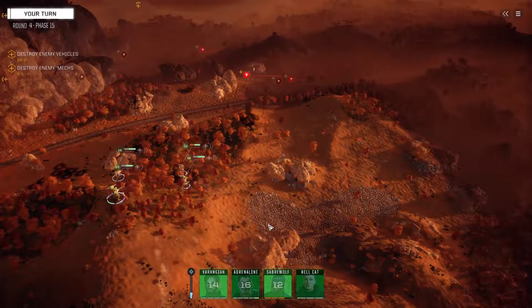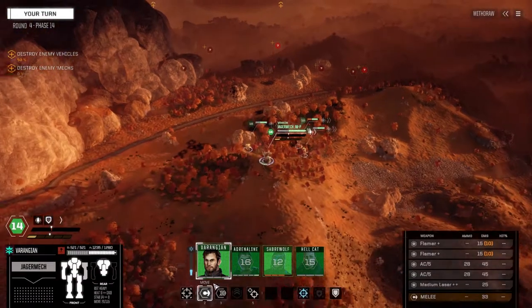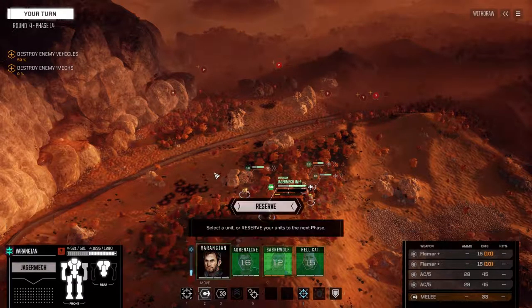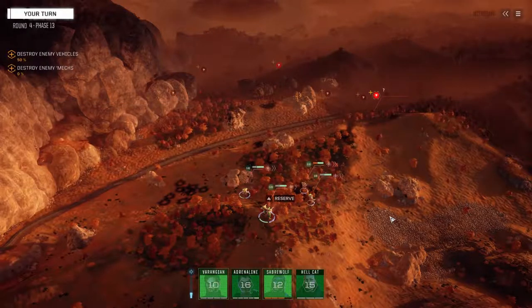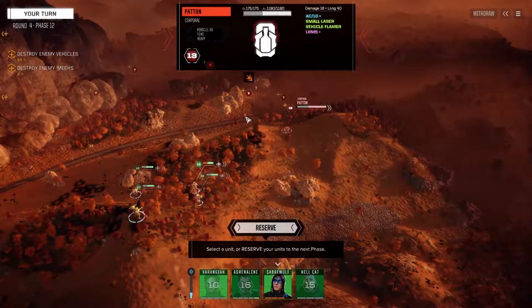One guy partially damaged, one is a Patton. Varangian, can we see anybody? Let's reserve and wait for the shot — see if this vehicle comes in. Is that a Rommel? Did it say Rommel? Patton. So is it two Pattons? This guy's got lots of armor.